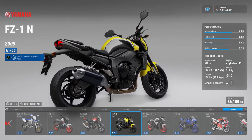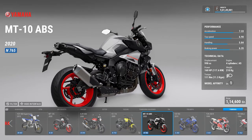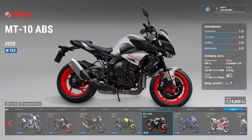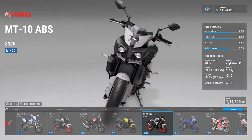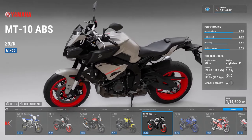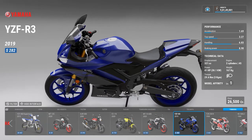Then there is the FZ1 — the 1000cc version of the Yamaha FZS available in India. Then there is the MT10. The MT125 is made to emulate this bike — it's a 1000cc, 160 bhp monster — and the MT25 is the 125cc scale model of it.